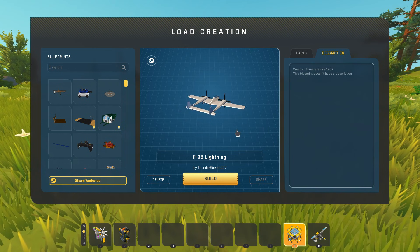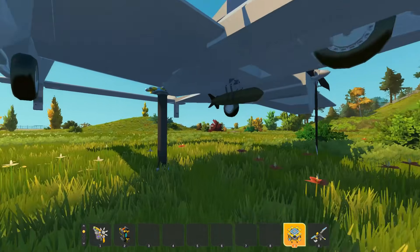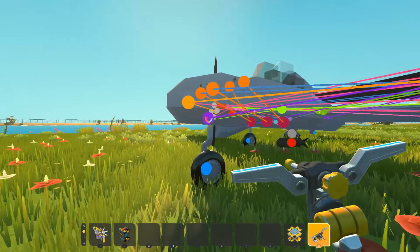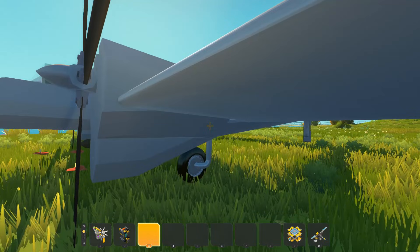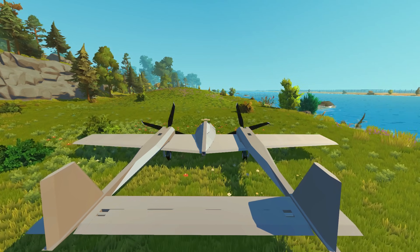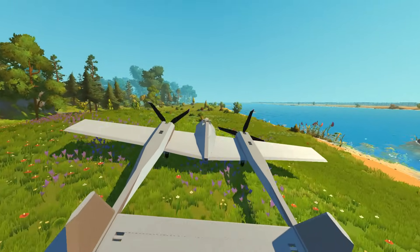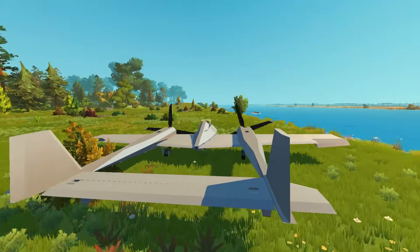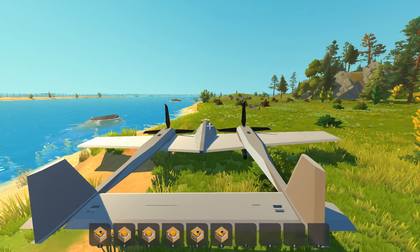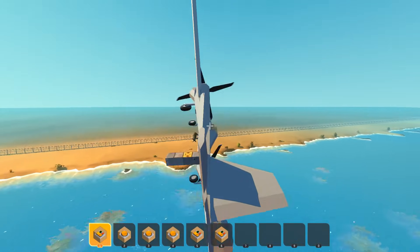Next up we've got another plane — this is a P-38 Lightning created by Thunderstorm 1907. It seems like this plane might be pretty dangerous to fly as well, so I guess we're just going to hop into the seat and hope everything is safe. Let's try to take off in this P-38 Lightning — we'll just press 1. We got the propellers spinning, gaining some speed. We're going over this hill, I'm going to start pulling up — pull up, pull up — okay, we're going into the water now. That's not good. Alright, attempt number 2. Let's just press the boost button.